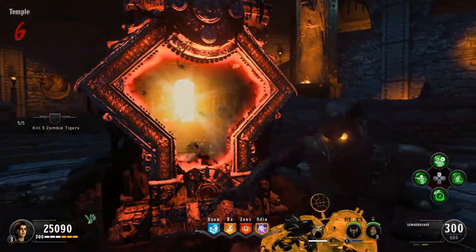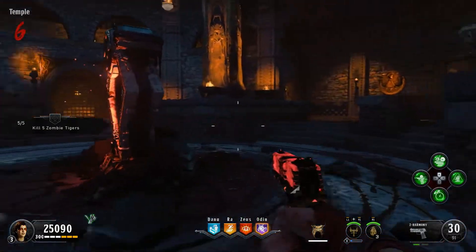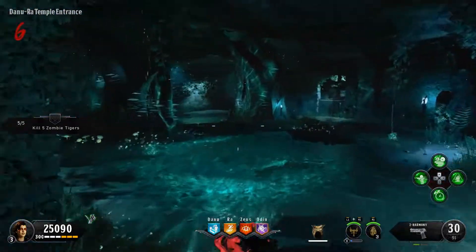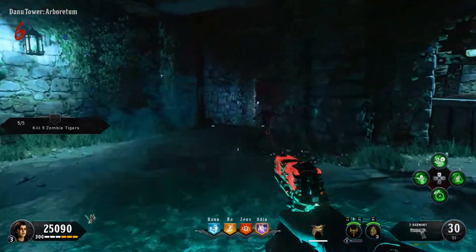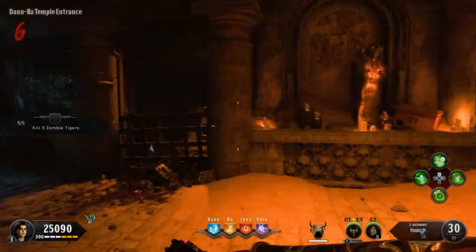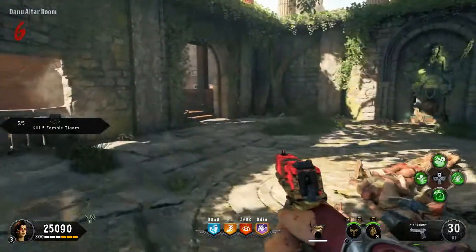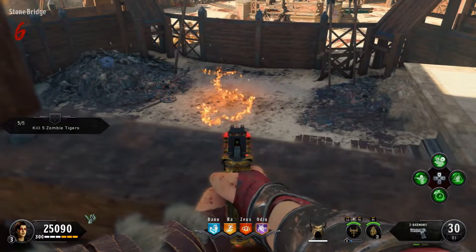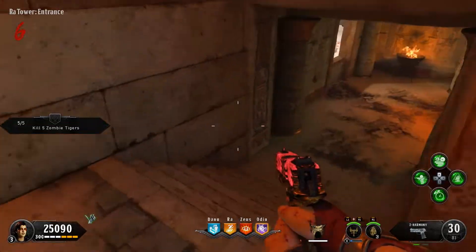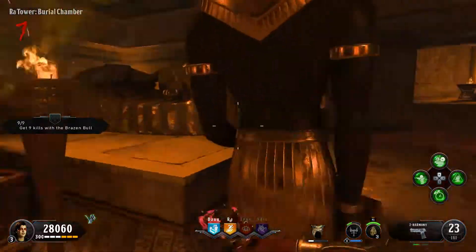Once you have the pack-a-punch done you can of course pack-a-punch a weapon, but then you go ahead and head over to the area outside of the temple which is the crypt. Once you go into the pack-a-punch area you turn exactly behind you and then you shoot this cauldron. Once you shoot the cauldron you can see an arrow pointing to each location where there will be a stone head. The first location is in the Egyptian temple, right there where I'm shooting right now.